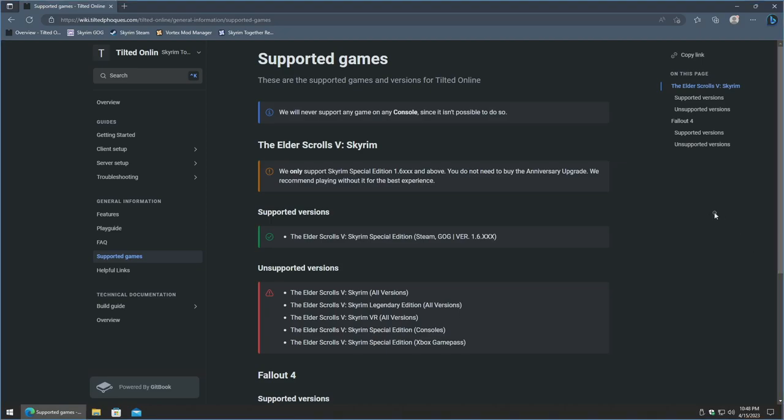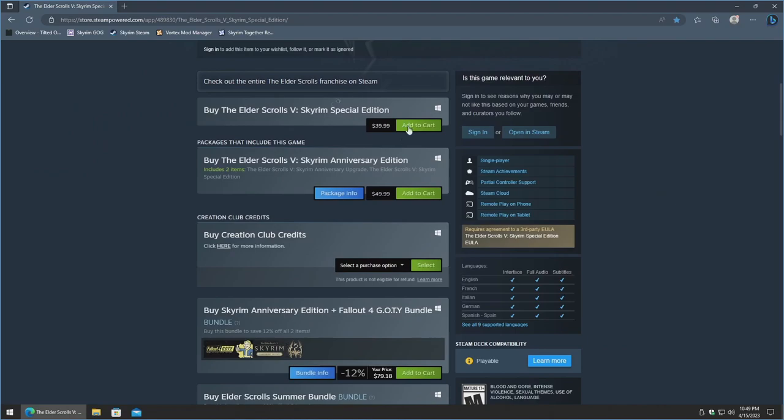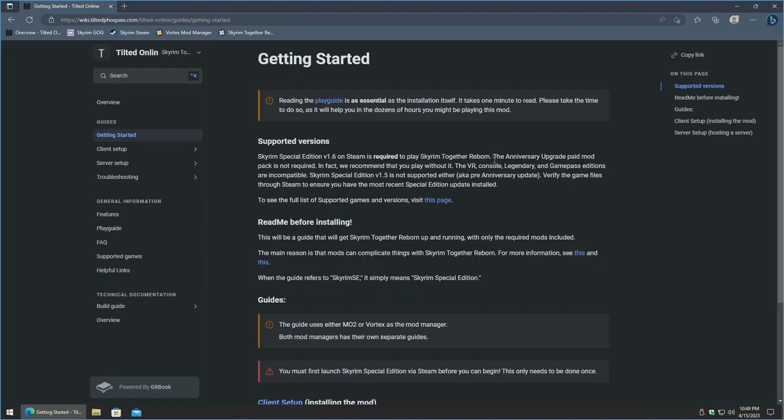I've got on the screen the wiki page from the project. This mentions the version that you need — it only supports Skyrim Special Edition 1.6 XXX and above. You can use either the Steam version or the GOG version, and I'll have links for both in the description below. The Anniversary Upgrade paid mod pack is not required; in fact, they recommend you play without it. Unfortunately, the VR, console, Legendary, and Game Pass editions are not compatible with this project.